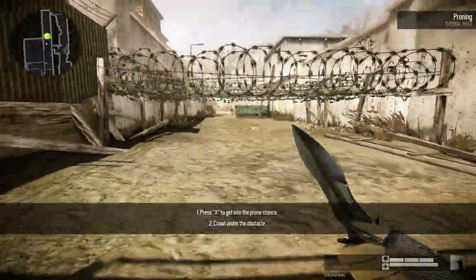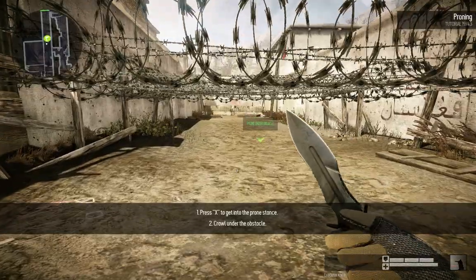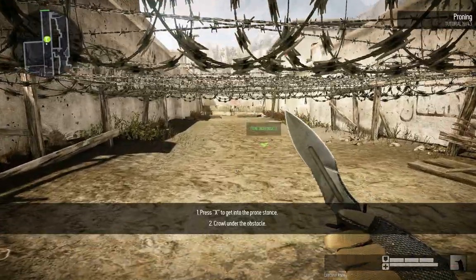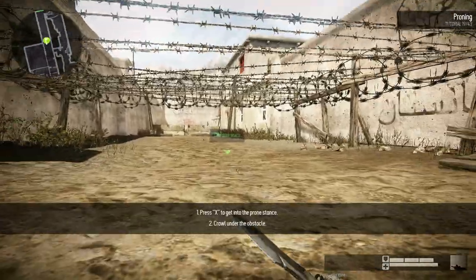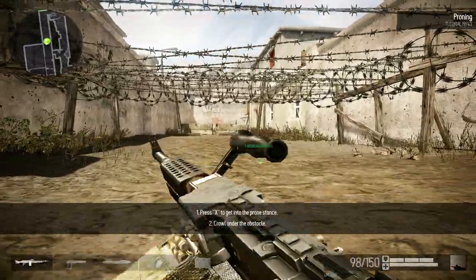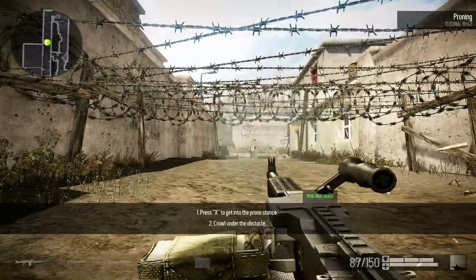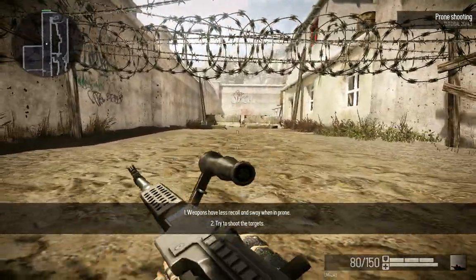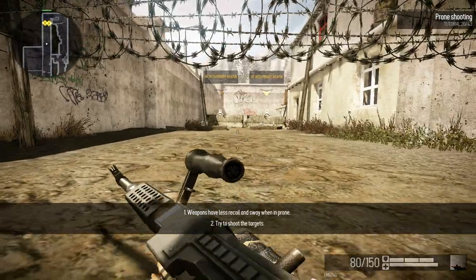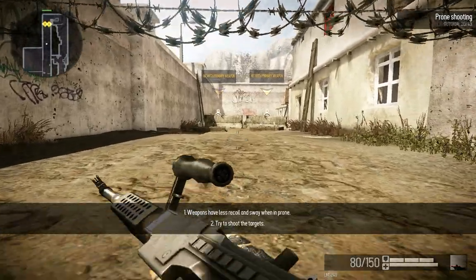You can prone to get through small holes. Now crawl under the obstacle. When unprone, your weapon has a smaller recoil and sway, so shooting from this position is really effective, especially for heavy rifles.